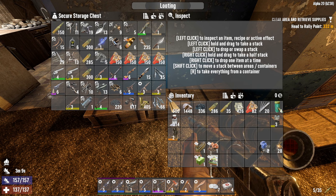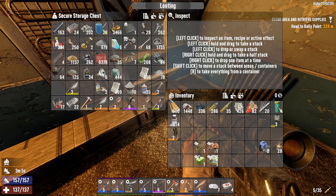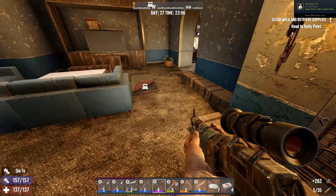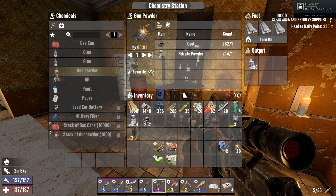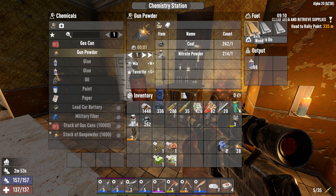I have no idea where the coal is — it's not in my main resource storage. Oh, yes it is, never mind, I lied. After that we can make some gunpowder — coal and nitrate powder. And we have lots of blue now.